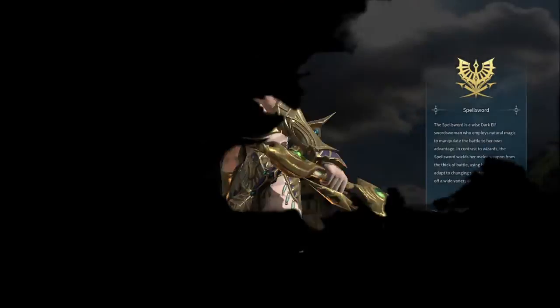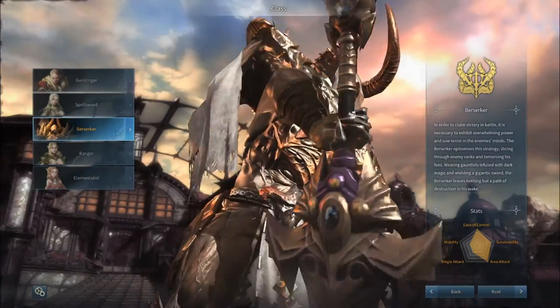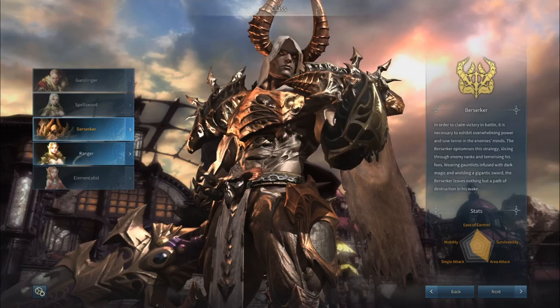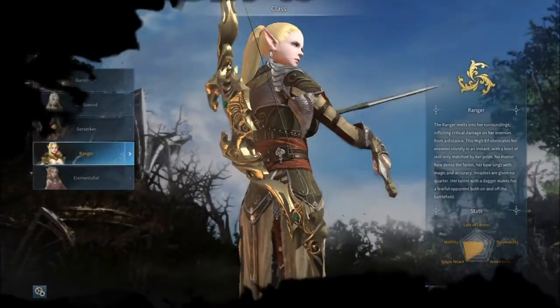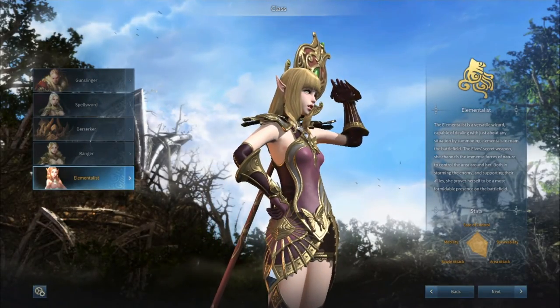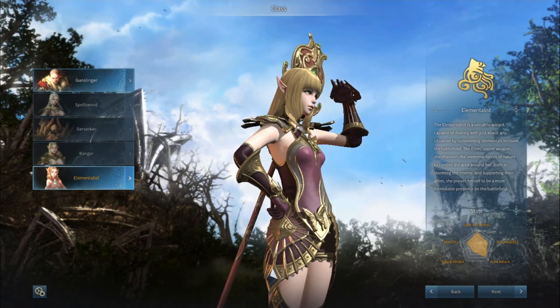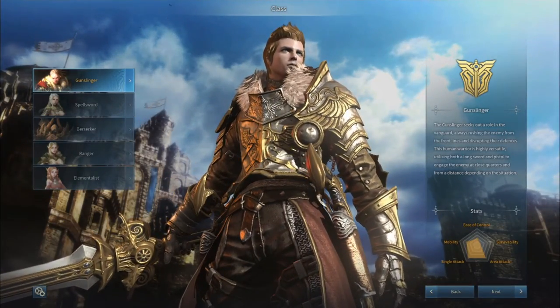There are five playable classes: Gunslinger, Spell Sword — I'll freeze them all — Berserker, Ranger who looks basically like an assassin, and Elementus. I'm pretty sure they're based off the old characters from the original game, so I'm going to go Gunslinger just because I love the fur collar.